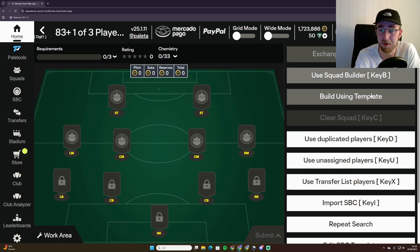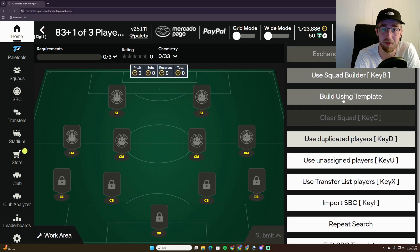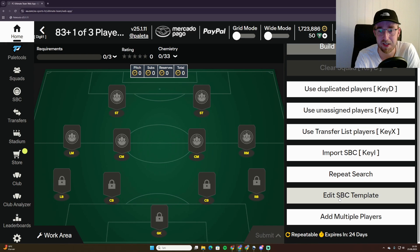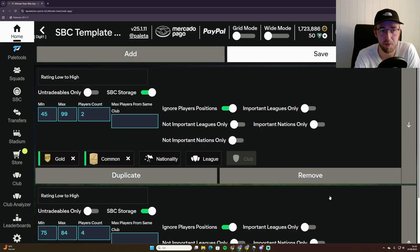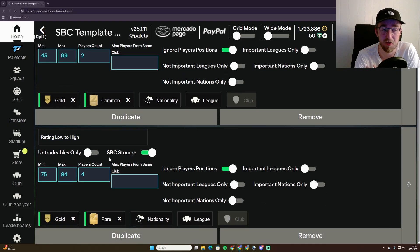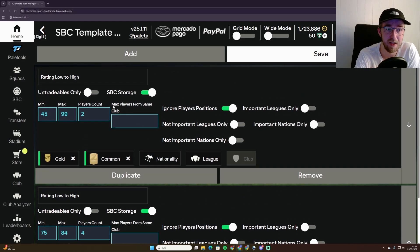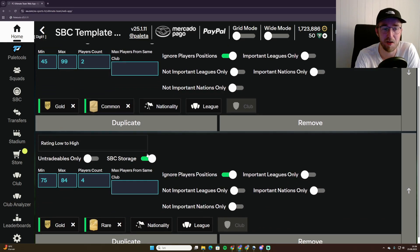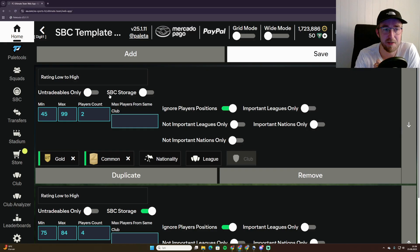If you go into the player pick first, the 'Build Using a Template' button is probably grayed out because you haven't made a template yet. You need to go down to 'Edit SBC Template' and click that button, then click Add two times. In this one the requirements are two commons and four rares — so seven players total. You need one template for commons and one for rares. You can just pause the video and use the same template as I do.